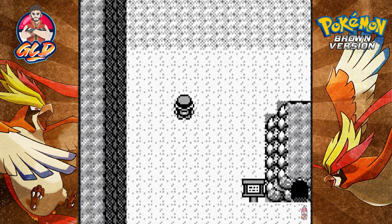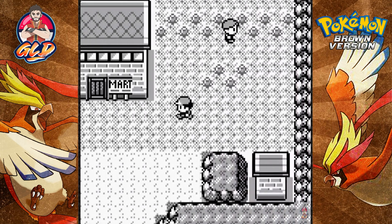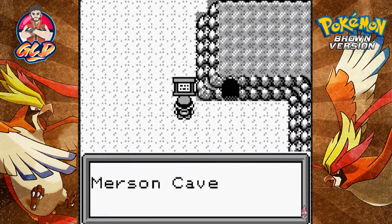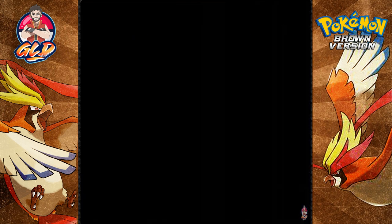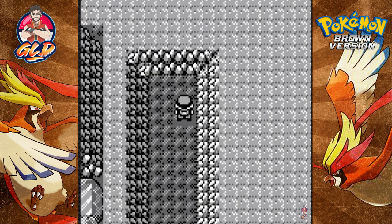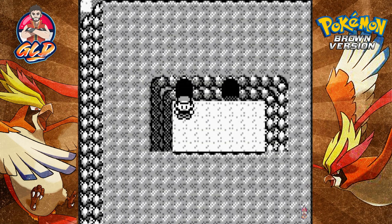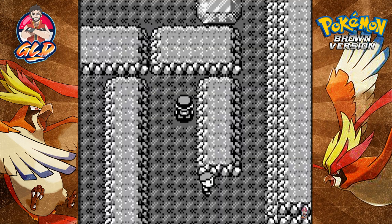One thing I discovered is that if you press the B button you can actually go fast — it doesn't even look like it but you can. Our next destination is Merson Cave — I don't even know how to pronounce that — but there are a lot of interesting Pokémon right here.